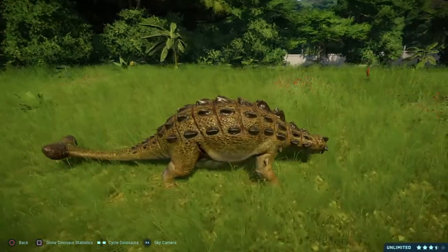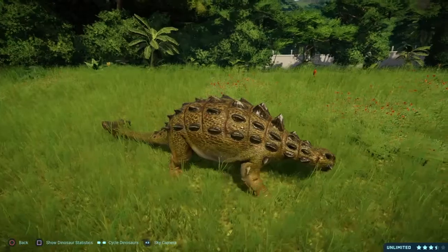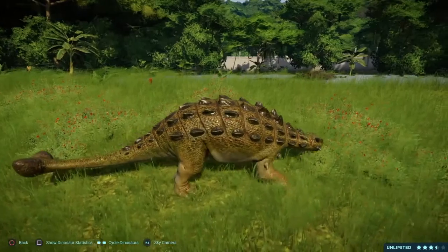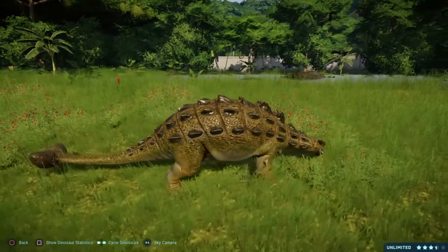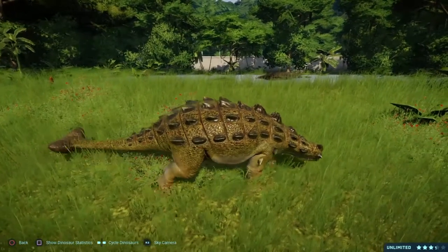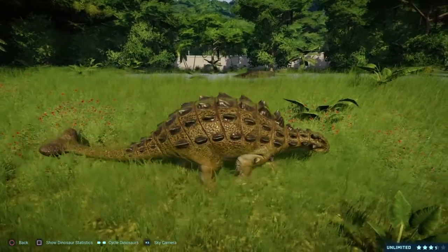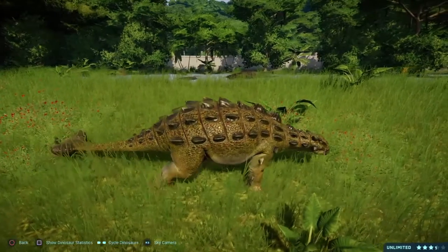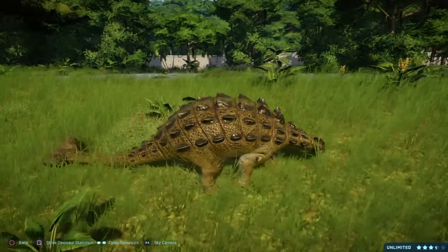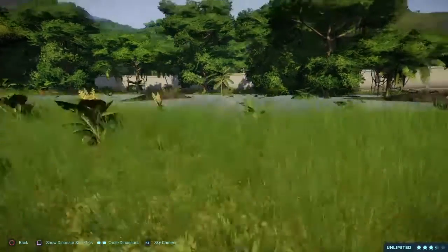Euoplocephalus was an ankylosaurid dinosaur from the mid-late Cretaceous of North America. This dinosaur weighed almost 3 tons, had a width of 2 meters, and was around 5.5 meters long. It was equipped with fused bone plates on its back that acted as body armor, as well as a pair of horns that protruded from the back of the neck, possibly as a defense against being grabbed by the neck. For defense, it was armed with a foot-wide tail club that could be swung like a medieval flail and had the ability to break bone. Euoplocephalus also sported a pair of armored eyelids, like Ankylosaurus.